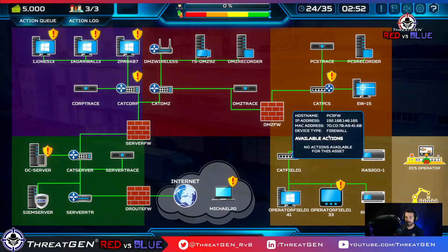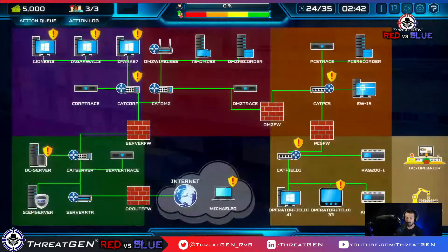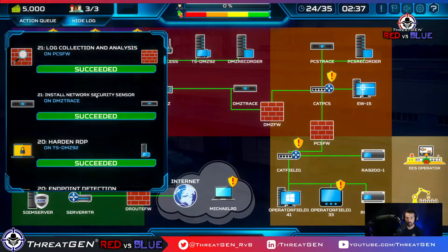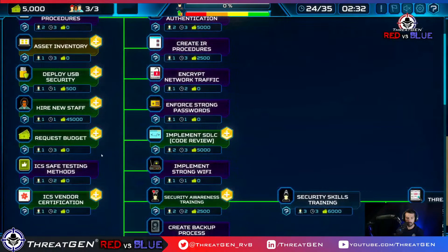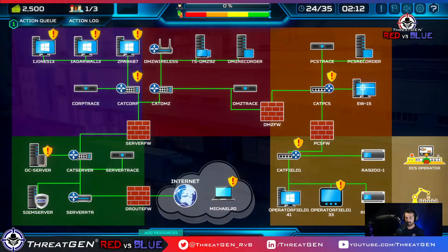I want to do a vulnerability assessment now. We've done ICS safe testing methods, so we can do a vulnerability assessment. We also want to do security awareness training, but vulnerability assessment comes earlier in the process. We don't have enough money to do the vulnerability assessment, so I'll do security awareness training instead and request budget from leadership. That's not technically a CIS18 control, but you'll see it in NIST CSF around ensuring the cyber program is funded.